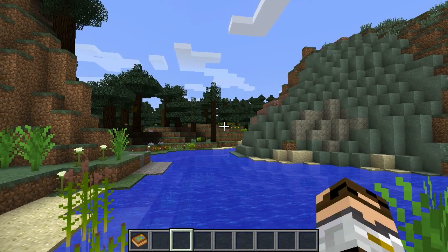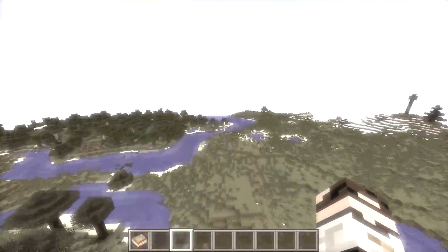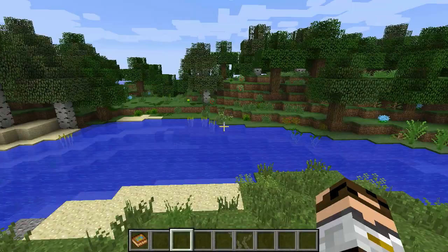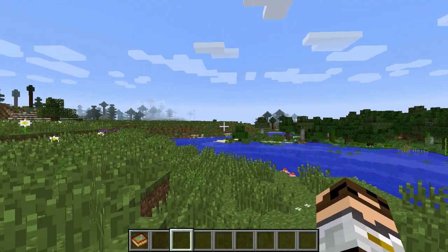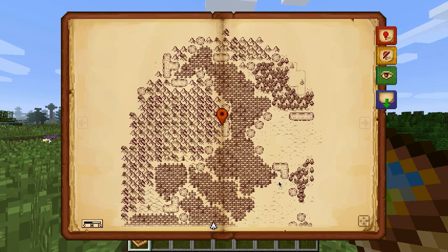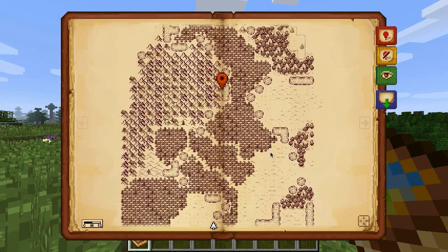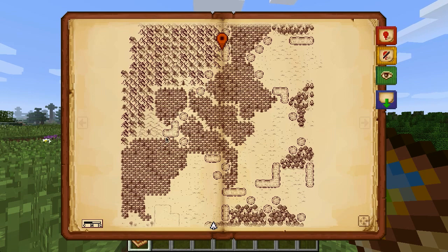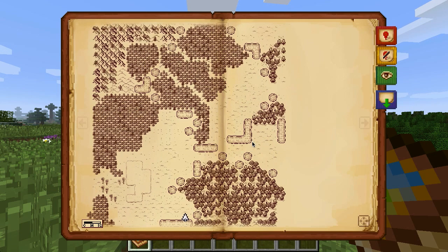Now I'm going to fly off for a while and expand my map and then come on back. I've now gone a pretty good distance away from where I started. Let's see what my map shows me — sure enough, it shows that I've gone south. Here's that forest that's right next to me, here's the plains that I saw going along. It doesn't do great with these small rivers, but you can see the little dribs and drabs as it tries to sketch them in.